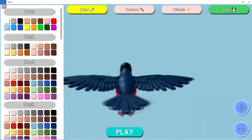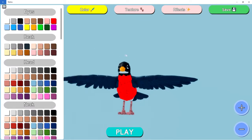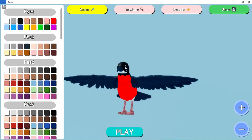I'm evolving, so here is the adult Robin — it looks a lot better than the baby Robin. Here are the different eye colors and the beak, which you can make a lot of different colors.